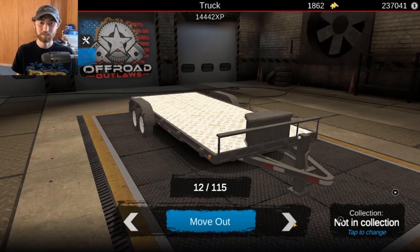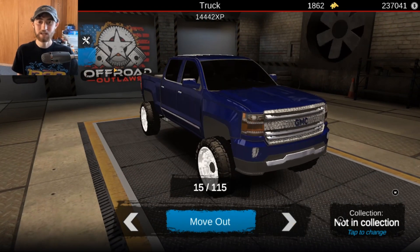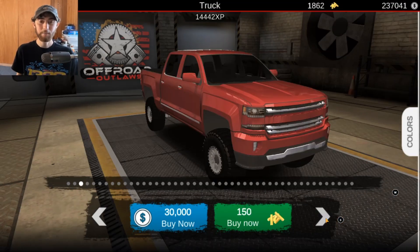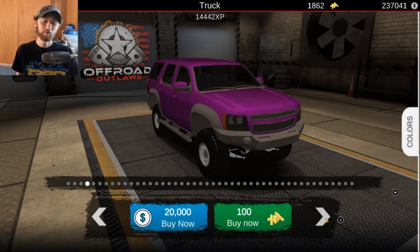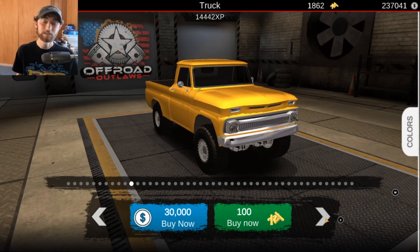We are going to test this truck out — we're going to build it and take it out to my testing map just to see how well it does. We're going to head on over to the dealership. We're going to build a squatted truck on purpose to see if we can make this thing go through my little speed testing area, my truck testing area. So we're going to head on over and find the unlucky vehicle we're going to be squatting.